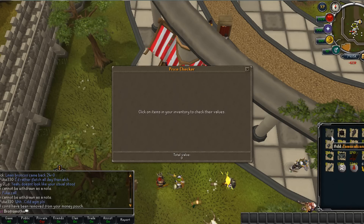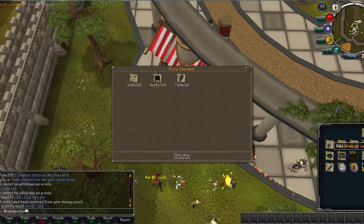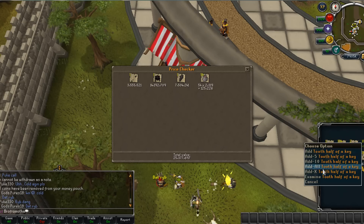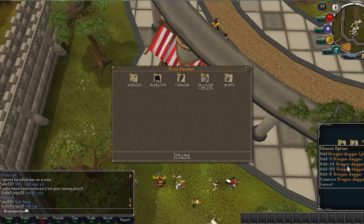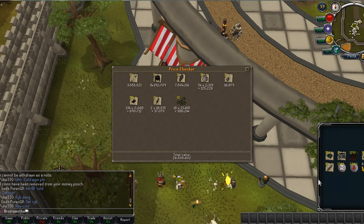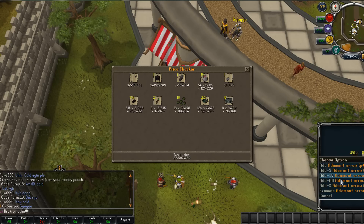So the total loot — the three drops were worth 25 mil, so they made up the majority of the profit. The other small drops pay for your supplies even if you don't get any drops, so most of the time you still make a small profit even without drops.